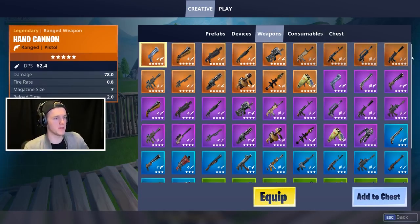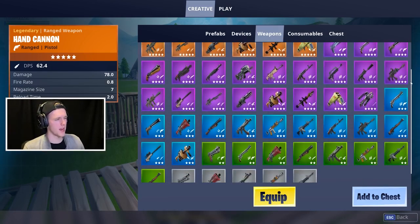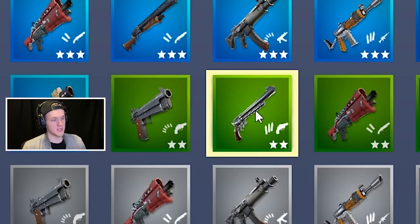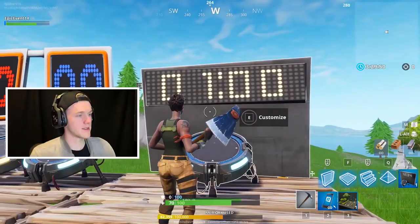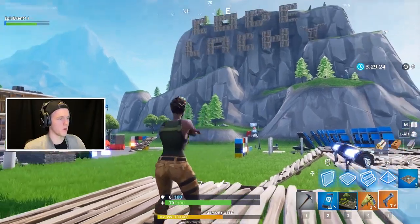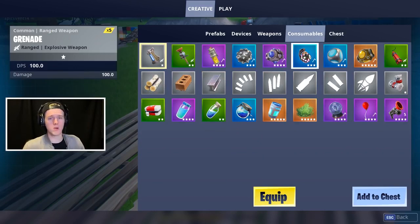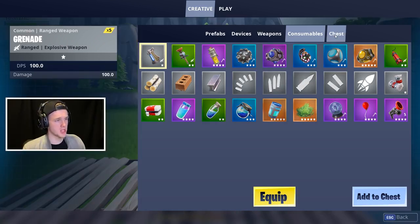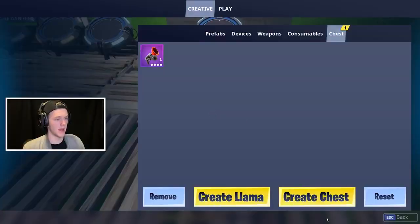Moving back into our inventory, we've got the weapons sheet and it's pretty much every weapon in the game, though it doesn't have everything — no C4, no vaulted revolvers, and no drum gun either. You can go ahead and equip it, or add it to a chest which I'll show in just a second. You can spawn ammo as well on the consumable page — all types of ammo, all types of grenades, all that cool stuff. And then last but not least, we've got the chest feature. If I go to weapon or consumable and hit add to chest, then hit the chest right here and go create chest.